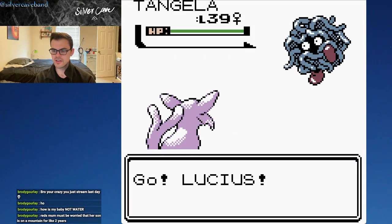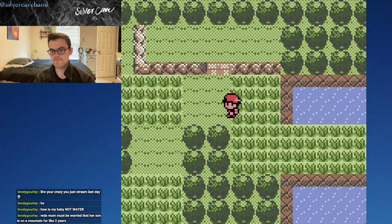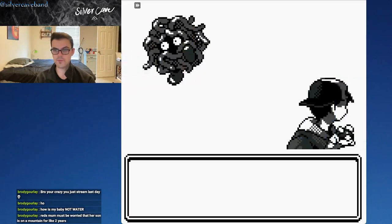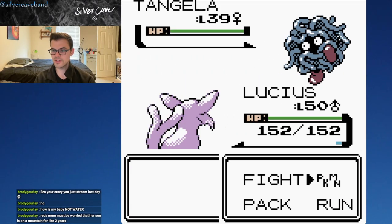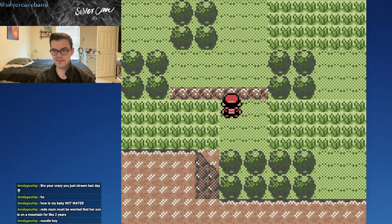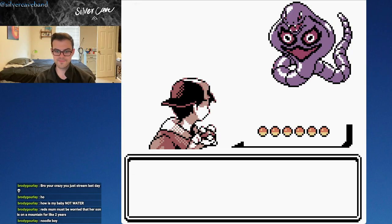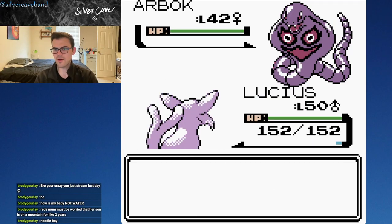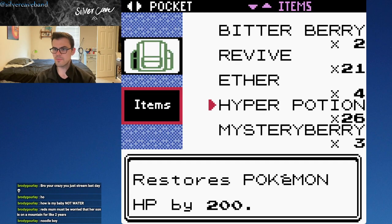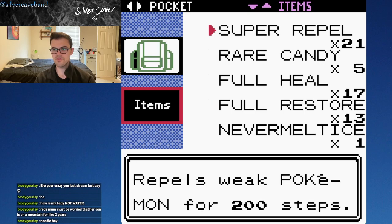You can find Tangela here, I believe you can find Rapidash, and Arbok. At night you can find Poliwhirl, which is pretty cool. We are just only finding Tangelas — Noodle Boy! There's Arbok. We have kind of low 40s, so they are slightly above the Victory Road type levels. I'm just going to use that Super Repel now.